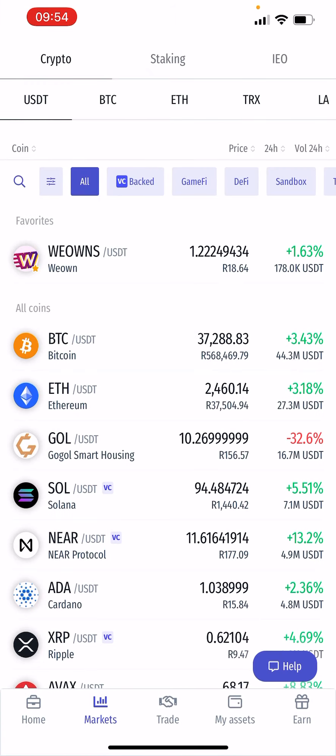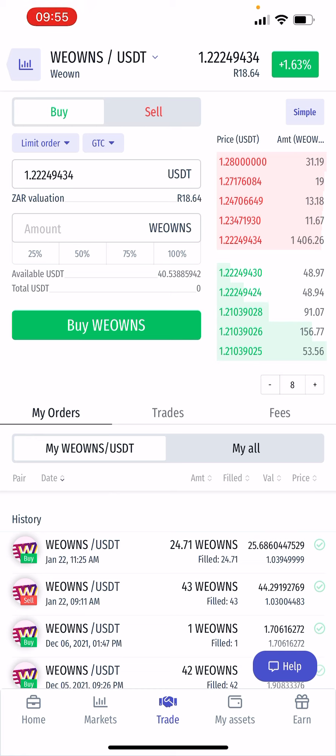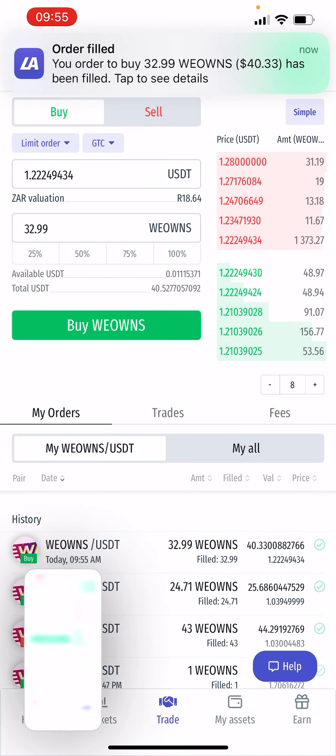Once you've sold it, it's going to be in USDT. Then automatically, once the funds are in USDT, you can click WeOwns and press Buy WeOwns. You can decide whether you want 25%, 50%, 75%, or 100%. Then you press Buy WeOwns.